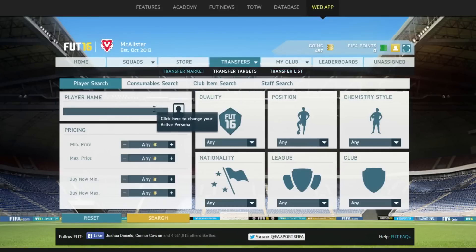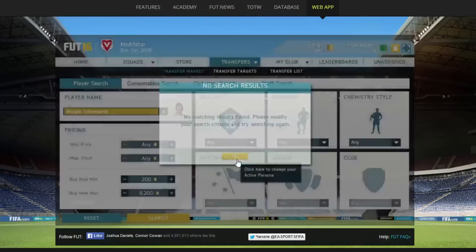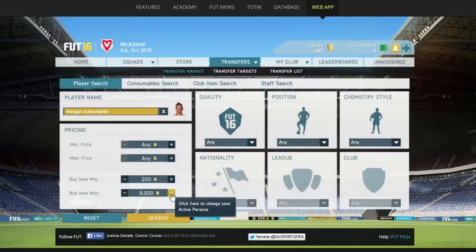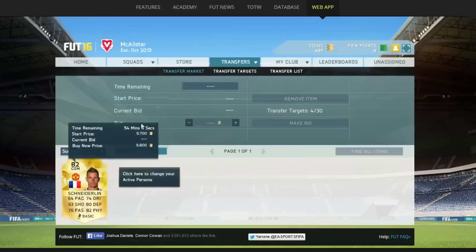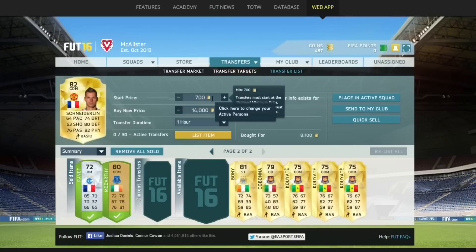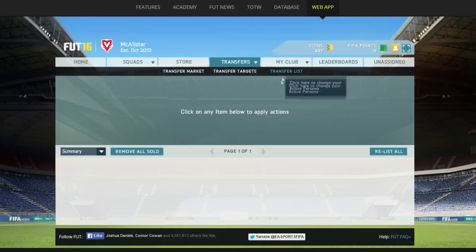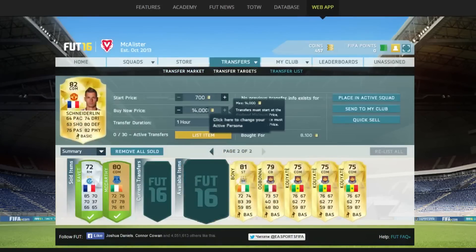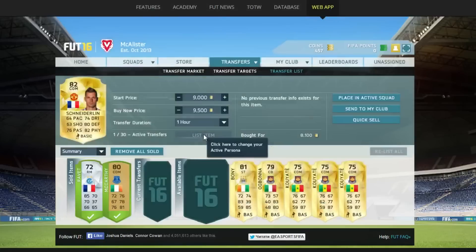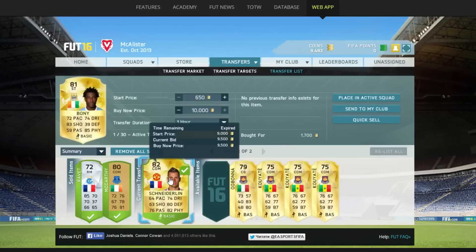We'll check Schneiderlin's price - we picked him up for 8,100 coins. I'm going to type in his name. I was hoping to make around 1,000 coins profit, so listing at 9,200 to see if anything comes up. Searching now - nothing up for 9.2k, that's really good. Going up to 9.5k - absolutely nothing. There's only one up for 9.8k, so we'll list around 9,500 coins. Schneiderlin goes up for 9,500, min price 9,000 - and it's already sold for 9.5k instantly!